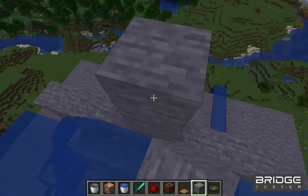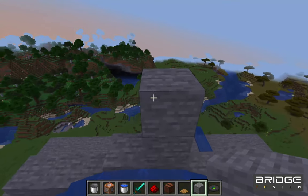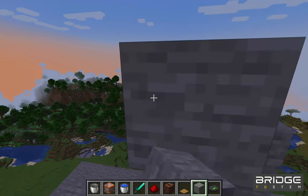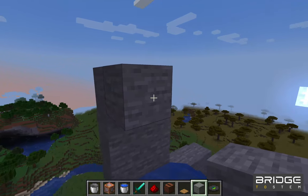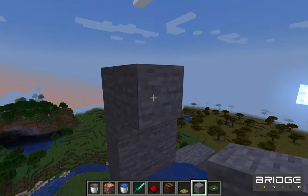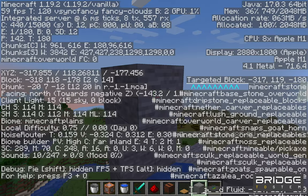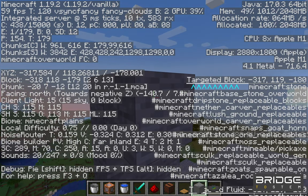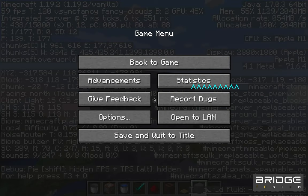Now we're going to find the perfect location for our skeletons to spawn. We're going to build a little tower and target a block by pressing F3 so that our coordinates show up. If you look at the right side of the screen, there's going to be something called a targeted block, and we're going to want to save those coordinates — write them down on a piece of paper. Here we have negative 317, 119, and negative 180.